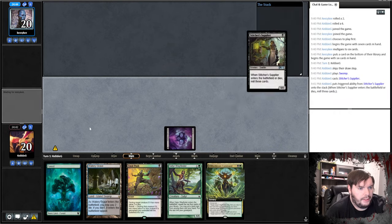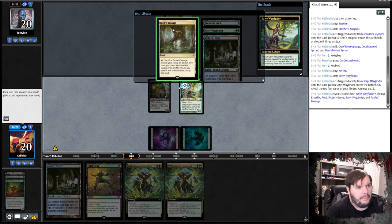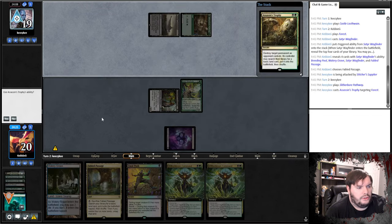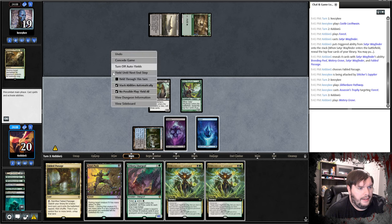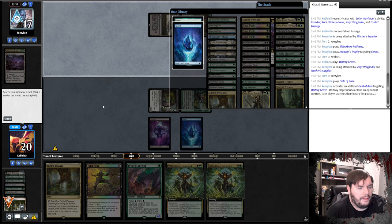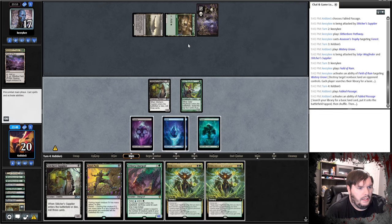Swamp, Stitcher Supplier — go. Castle Aquane, passes. Forest, Cedar Wayfinder. Take Fable Passage, attack. Pathway on green. Destroy — Assassin's Trophy — sure. Get an island. Watery Grave tapped. Attack. Field of Ruin, okay. Ghost attacking the Watery Grave, grab Forest, passes. Fable Passage, crack the Passage. Island. Multi-kick a Urborg Lurgoyf, attack. Pathway on black. Beseech the Mirror — I don't think he sacrificed anything, so he gets something put in his hand.